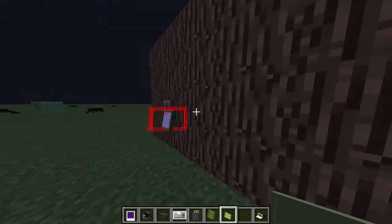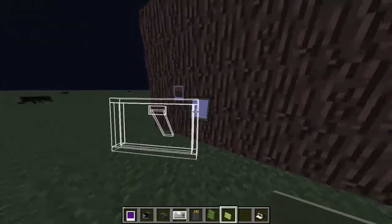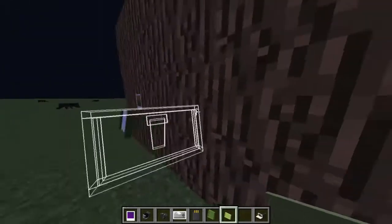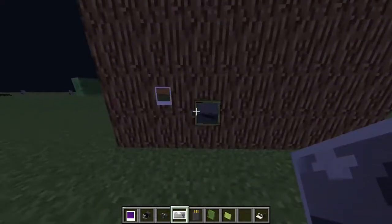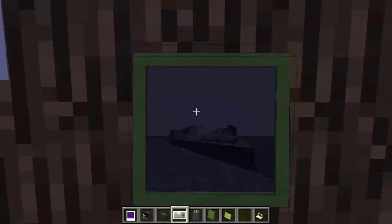They don't stick straight into the wall. You can just put them on top of something, like on top of a desk, as you can see. And then you just right click, it loads up, and boom. You can see it's in black and white, and it's the image of the village we just took.